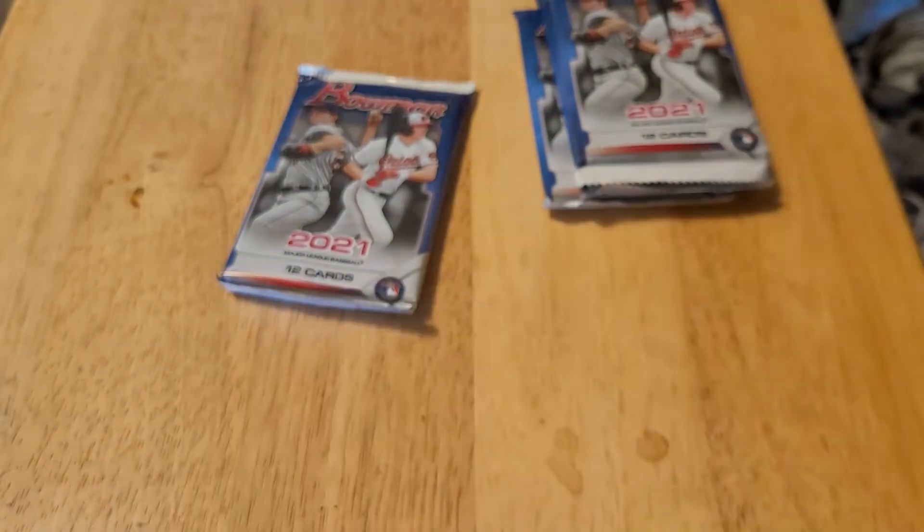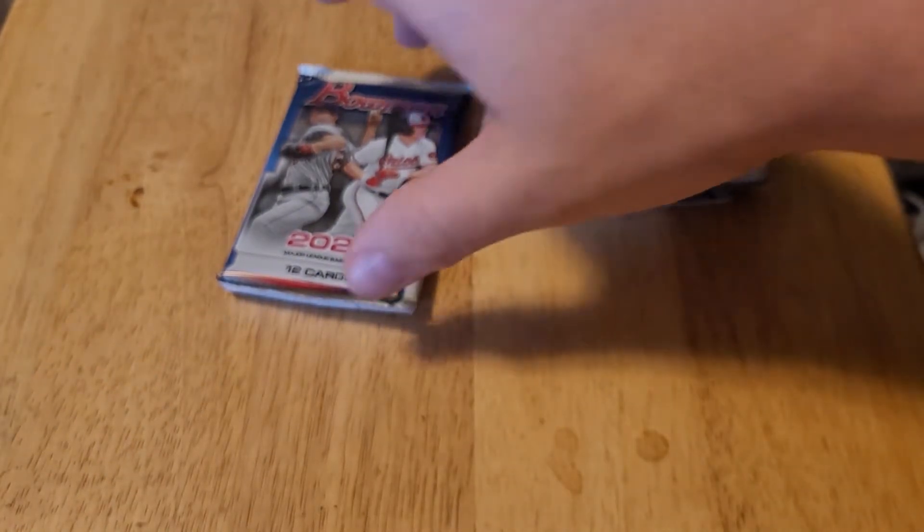So based on the first couple packs, it looks like they are configured where the first part of the pack is the major league players and then the back half of the pack is the prospects. We'll see if that continues.